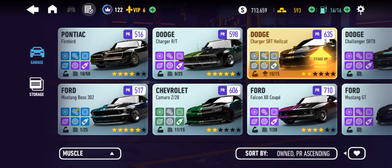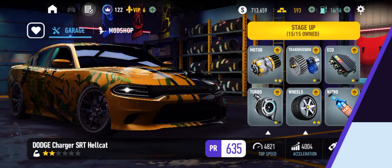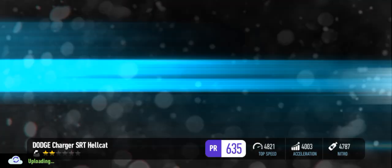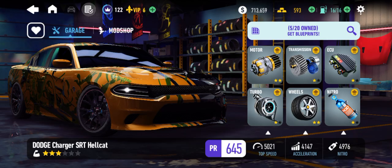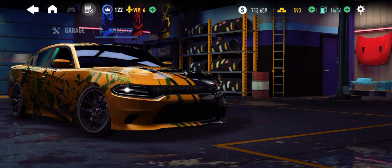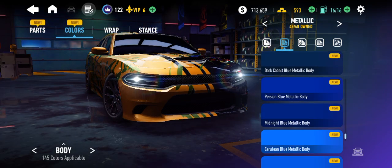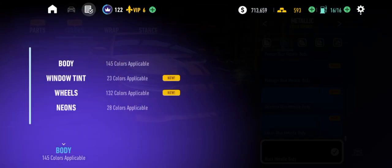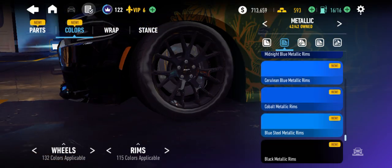Let's do a quick little rebuild here — stage up, whatever you want to call it. Stage 3 complete! That bumped me up 10 points, damn. Let's hop into the customization — the only thing we're going to focus on is paint colors. Instead of gloss we're going to go to metallics, and the wheels — same thing, from gloss to matte.